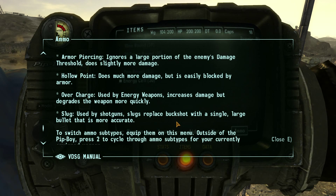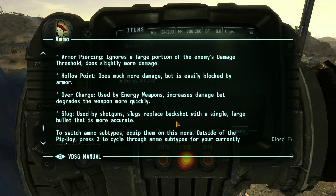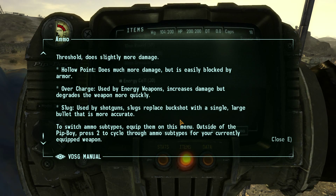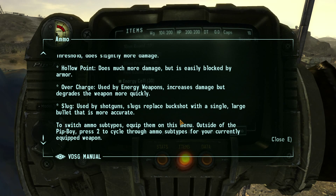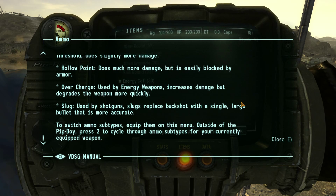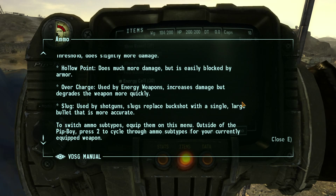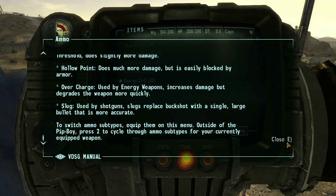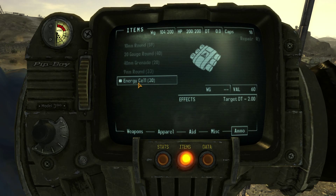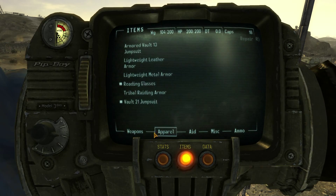Overcharged, used by energy weapons, increases damage but degrades the weapon more quickly. Slug, used by shotguns, replaces buckshot with a single large bullet that is more accurate. To switch ammo subtypes, equip them on this menu. Outside of the Pip-Boy, press 2 to cycle through ammo subtypes for your currently equipped weapon. That's good to know. That's currently equipped for our energy weapon.